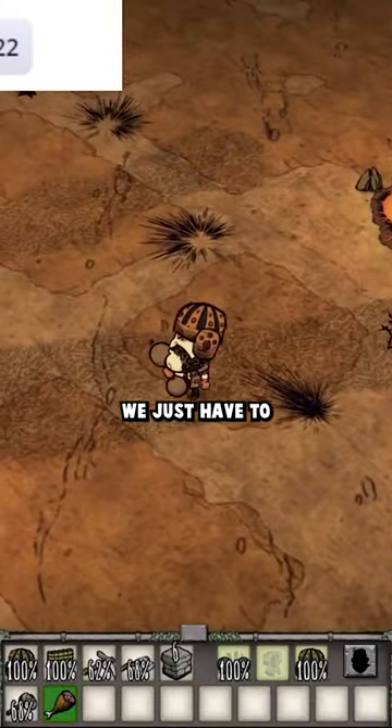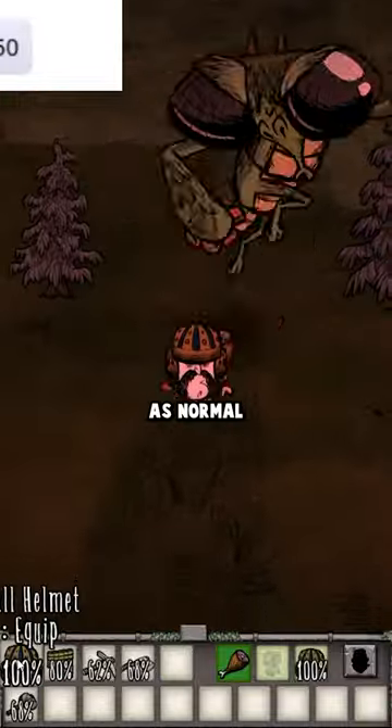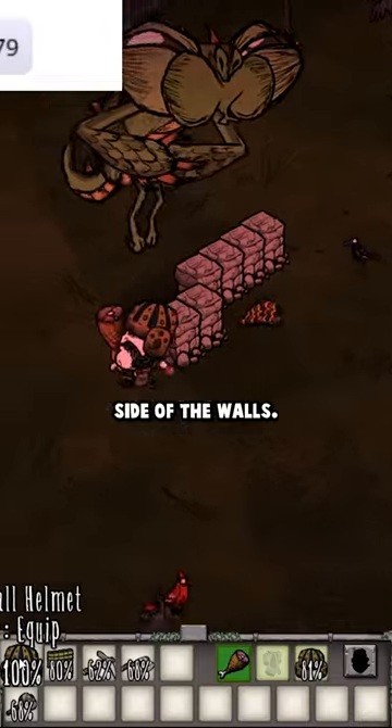With all our resources gathered, we just have to find the Dragonfly and start the fight. We start wailing on him as normal until he starts spawning his larvae. From here, we run to the other side of the walls we set up.